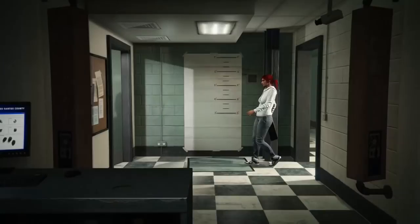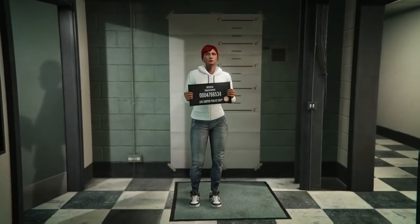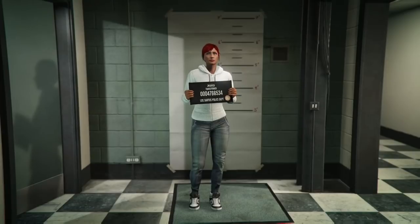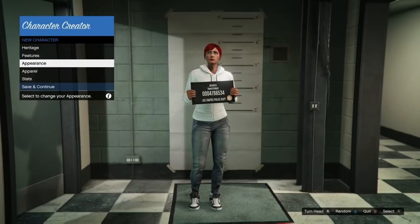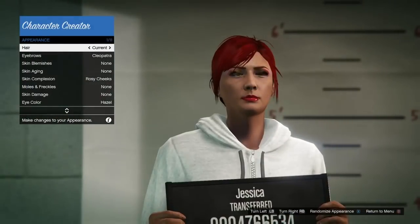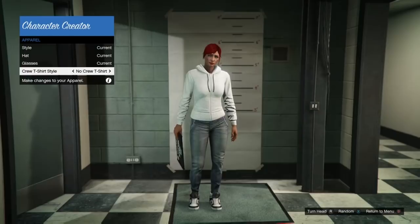Which you haven't previously been able to do. Once you do select Change Appearance, you're going to want to select the character you want to change. Then whenever it loads, go down to Apparel, go down to Crew T-Shirts, and then go down to the very bottom where it says Crew T-Shirts.